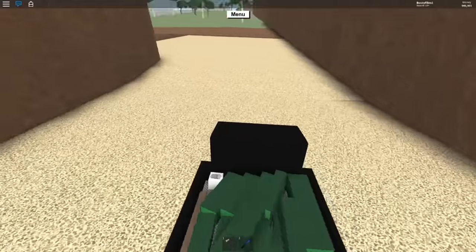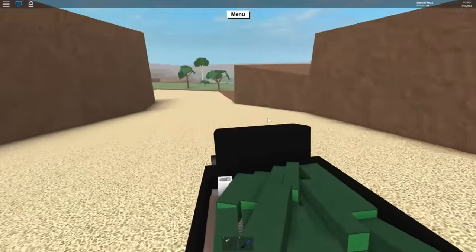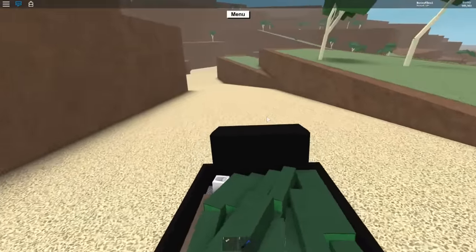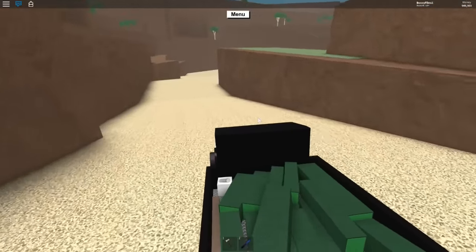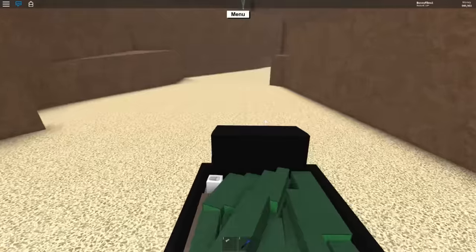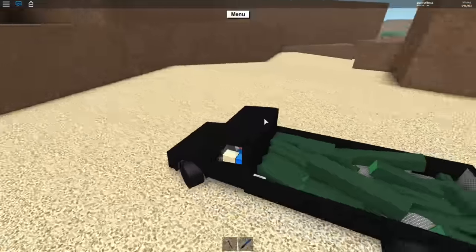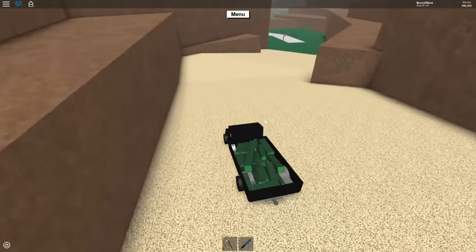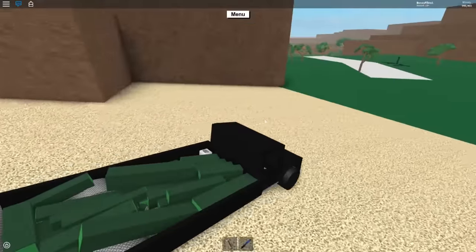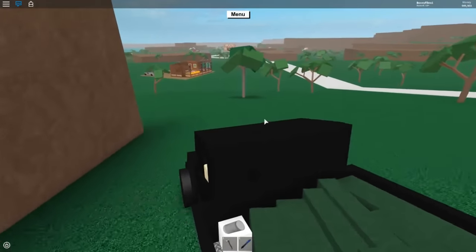We're heading back to our base with our beans, our one little piece of goldwood, and our green wood. The reason I got green wood is because I'm building a haunted house — ooh, spooky! I think I want to do a building contest to see who can build the best haunted house in Lumber Tycoon 2 before Halloween.